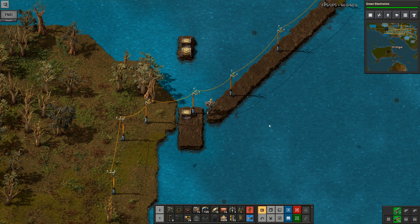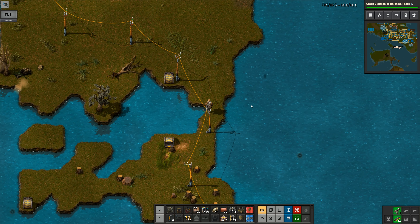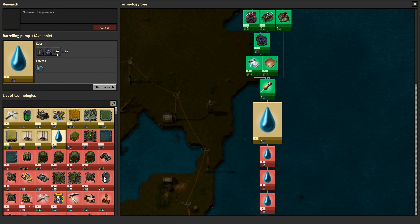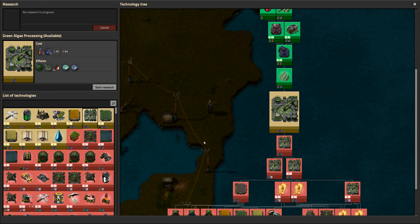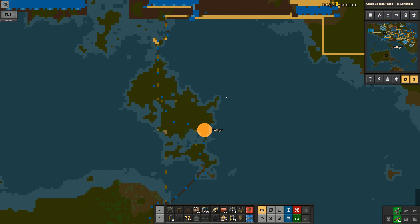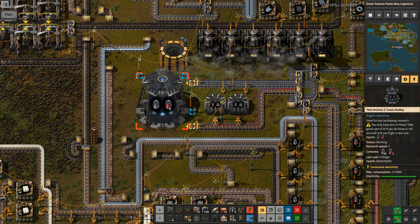I've run out of underground belt so we need to go and get a few more of them. I've got guns, green electronics is now done, which means we can go into green science packs down here. Key logistics - we have now unlocked key logistics. In here is barreling pump, I'm not going to worry about that one. We've got the green algae processing which is probably going to be useful. I'll go with the green science pack, that's the one we want - start that research right there.